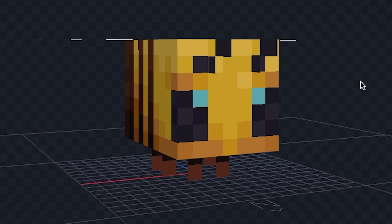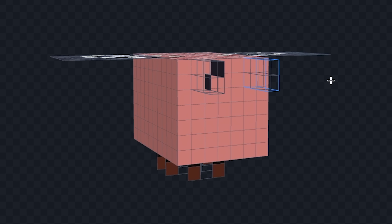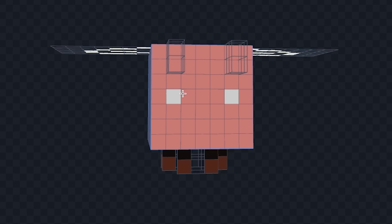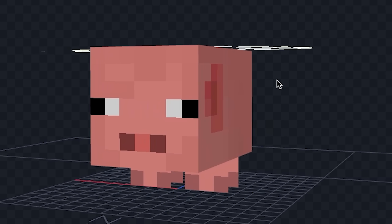Now let's work on the bee. I want to turn this bee into a flying pig. First we need to paint it pink and then erase its fingers. Now let's add the face to the pig, then let's give it its feet. Alright I gave it some ears and now we're done with our bee pig.